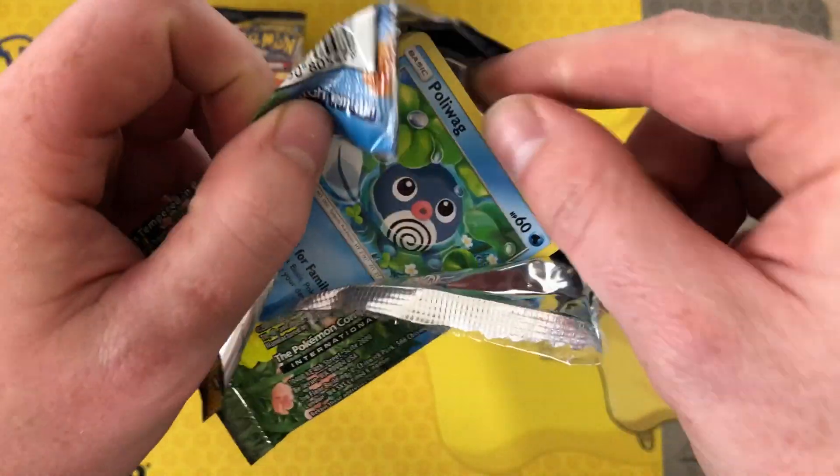Green again and we've got Cramorant reverse. All the white codes seem to be in the same place. Spearow — we've not seen that one yet, even though it's a common. Crabby, Riolu, Espurr, Porygon reverse, and Victory Bell.